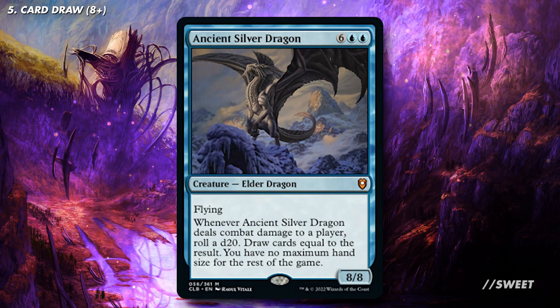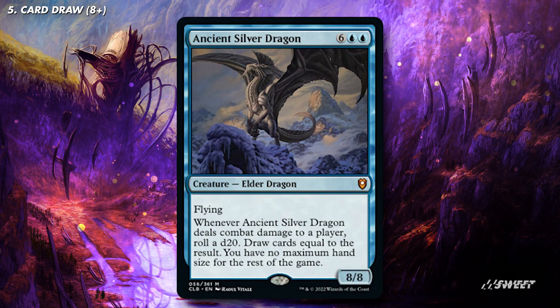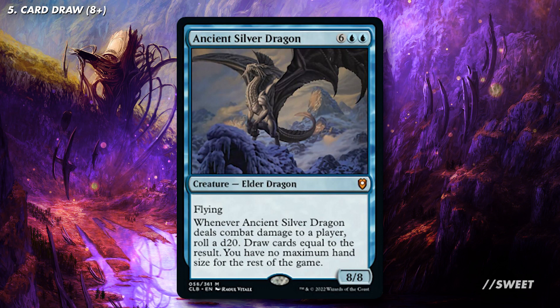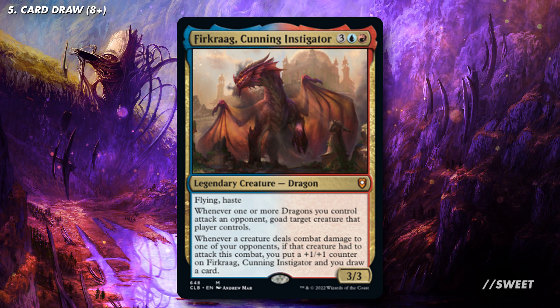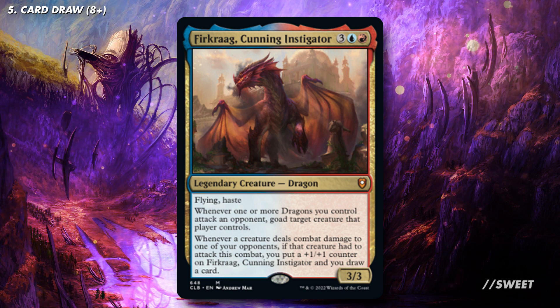Then we have Ancient Silver Dragon, which draws us cards equal to the roll of a d20 when it connects. This card is extremely good but, like most of the mythic cycle it comes from, is currently a bit on the pricey side. Hopefully as more of the set is opened the cards will come down a bit. One last bit of card advantage is Firkraag Cunning Instigator — this lets us goad a creature when we attack an opponent with a dragon, and then when the goaded creature attacks, Firkraag gets bigger and we get to draw a card, which is pretty nice.